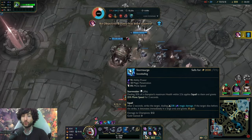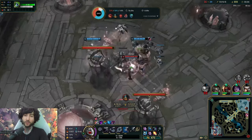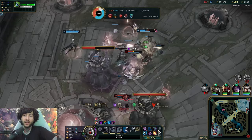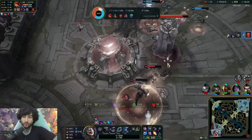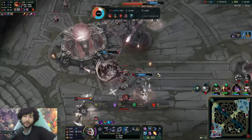Storm Surge is really good because it gives you movement speed when you proc it — it's like a mini phase rush, which is pretty good for Diana. And yeah, that looks like it might be the game, maybe not though.